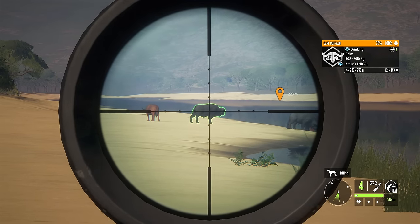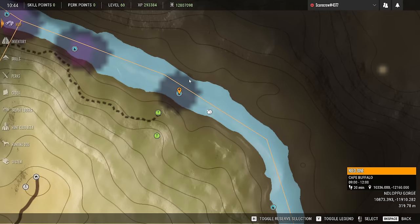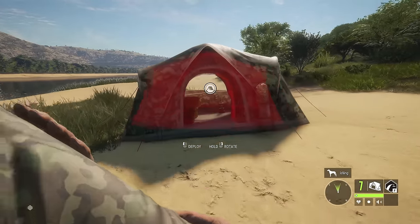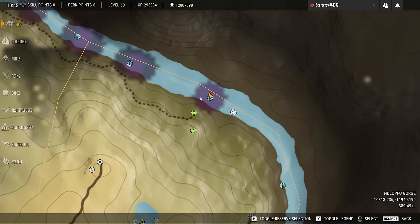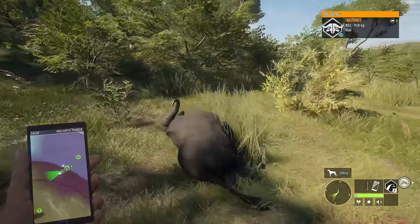Let's go ahead and take down this little mythical right here. I don't think we should shoot more than one since there is already some hunting pressure here — the last thing I'd want to do is accidentally delete this zone, since we're going to be trying to manage these zones along the coast first. Either way, we got to start shooting them. Not a bad start to the day with a beautiful mythical buffalo.